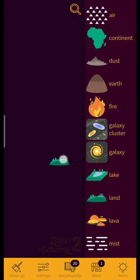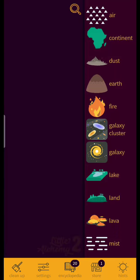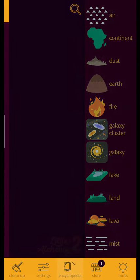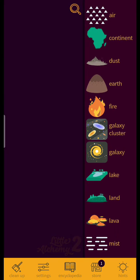Mist plus mist equals nothing — I thought that would make something. That's the hint. Wow, there are 128 items — that's 400!